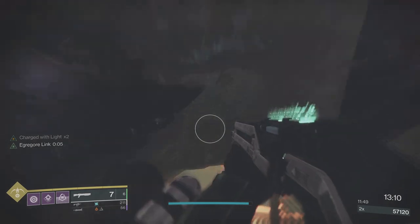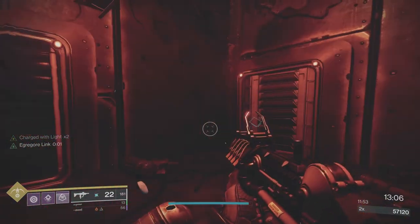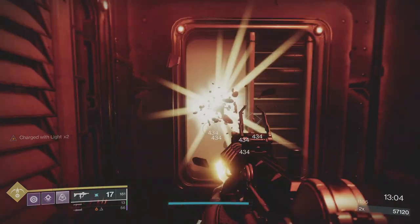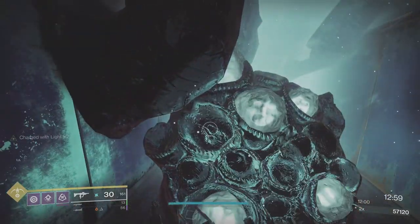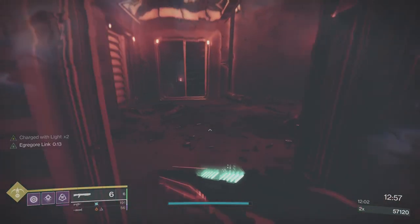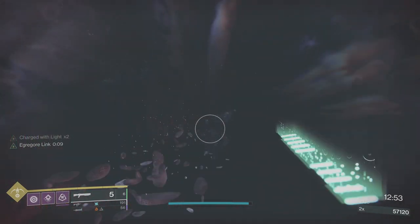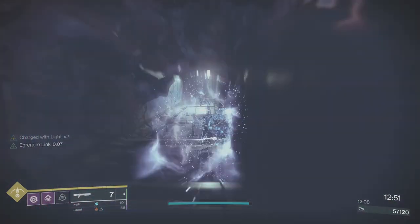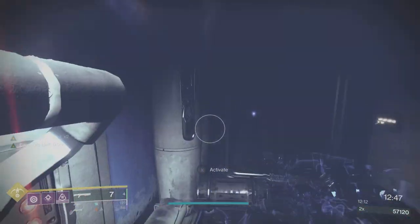I don't use my super too often, but I'm going to save it for the big wave of ads. Break these panels, get the Egregore Link, go invis, and just be done with it. I don't even think you have to go invis here — you can probably just run past and jump over it — but I'll go invis just to be safe.